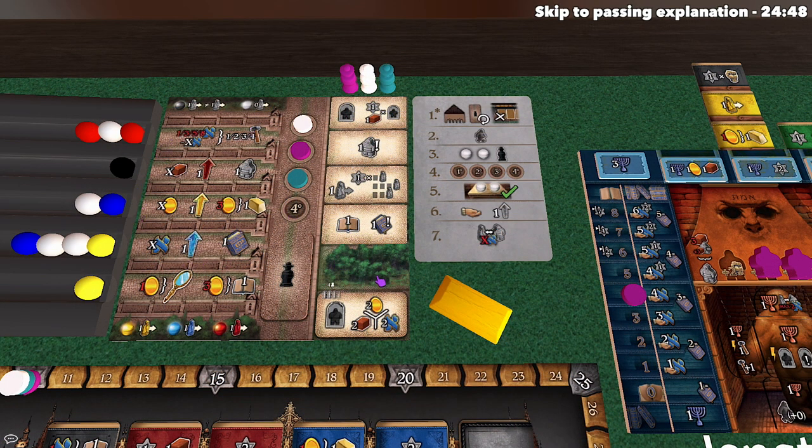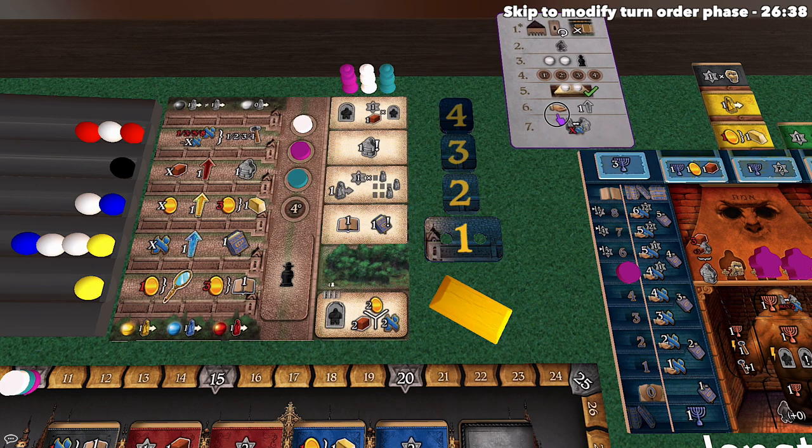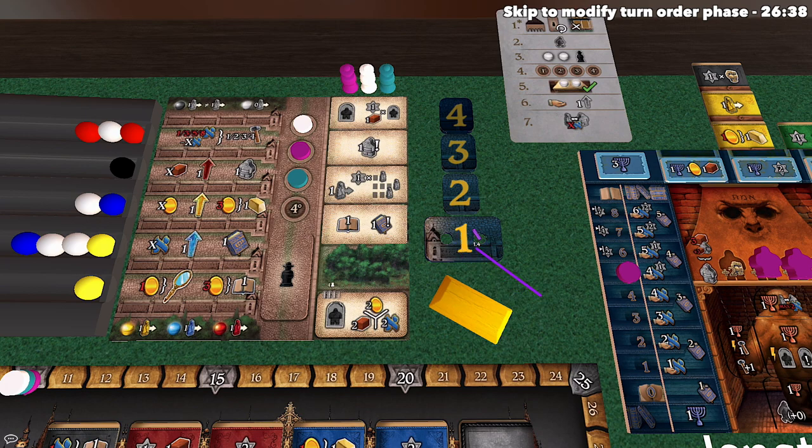The bottom row is relatively simple: by pulling a marble from that area, you can spend one coin and perform all of the actions of any one of the other rows, essentially mirroring it. The X value is affected by the number of marbles in the bottom row, not the mirrored row. You can also spend three coins to advance once on the study track. Instead of performing an action, you can pass by taking the lowest-numbered pass token and placing it in front of yourself. Once all players have finished their actions or passed, you move into the passing rounds.